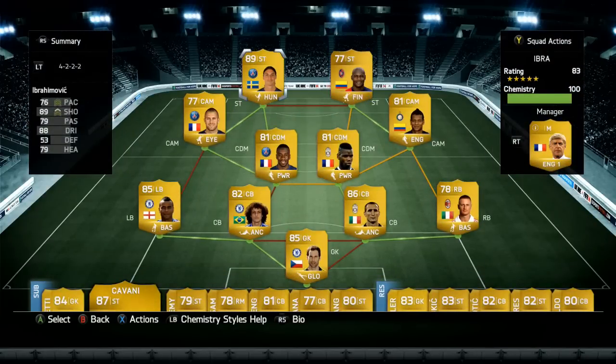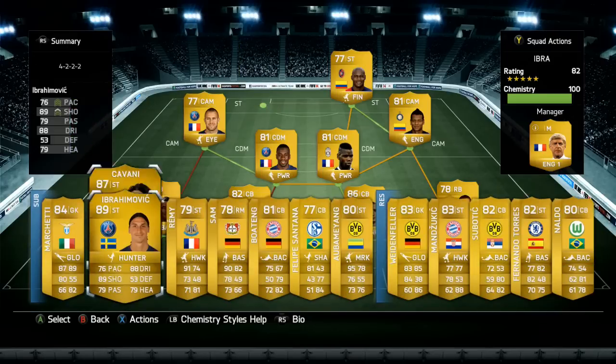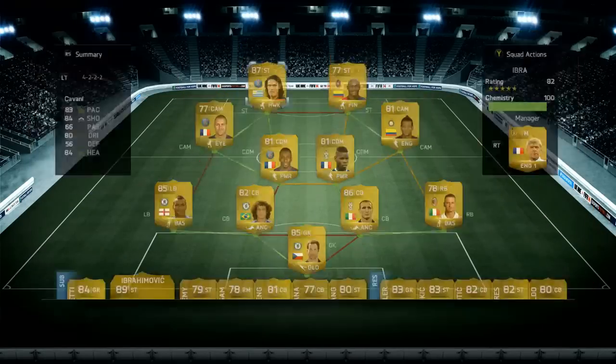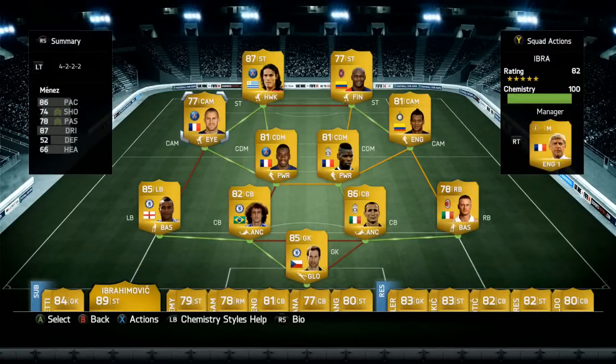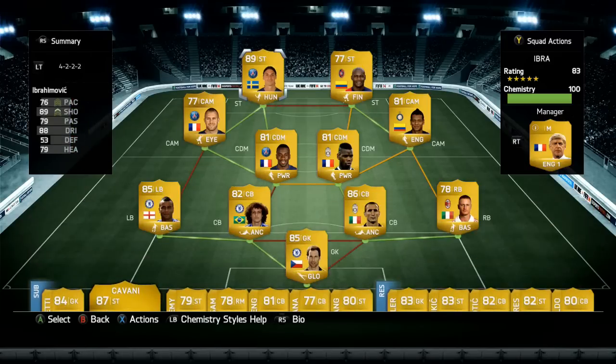This team costs about 1.35 to 1.4 million coins, but you can make it a hell of a lot cheaper. Swap Ibrahimovic for Cavani — an excellent 87-rated striker who only costs around 3,800 coins — and you've got a 50k hybrid. You can go expensive with Ibrahimovic or keep it cheap with Cavani. That was the team, guys — hopefully you enjoyed it, definitely try it out with either option and let me know how it goes.